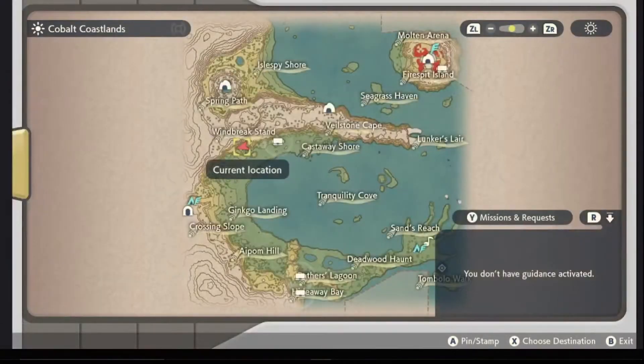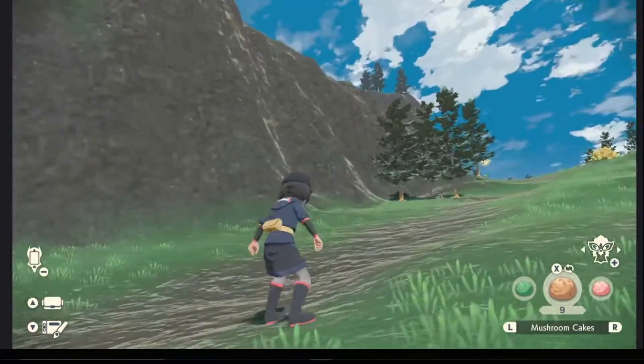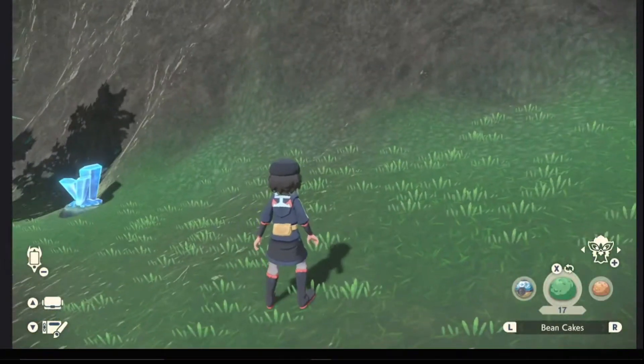It is right here in the Cobalt Coastlands, right here on Windbreak Stand. You come to the bottom of this mountain only after you've gotten the ability to use Sneasel.